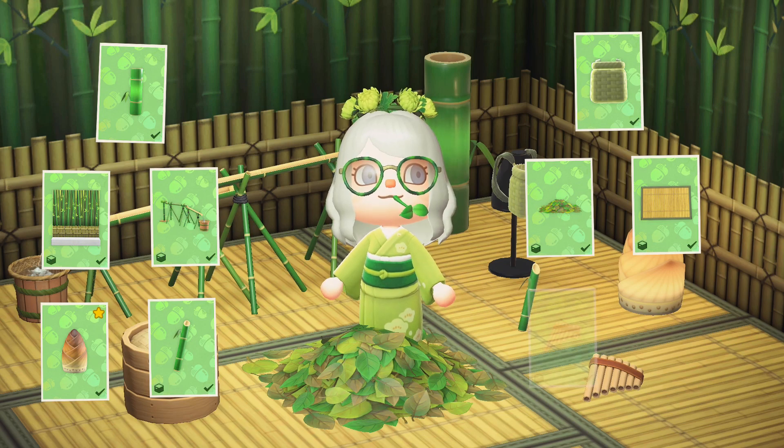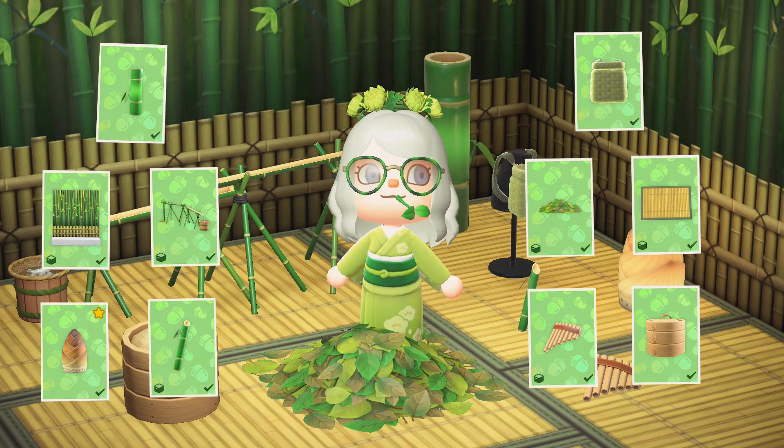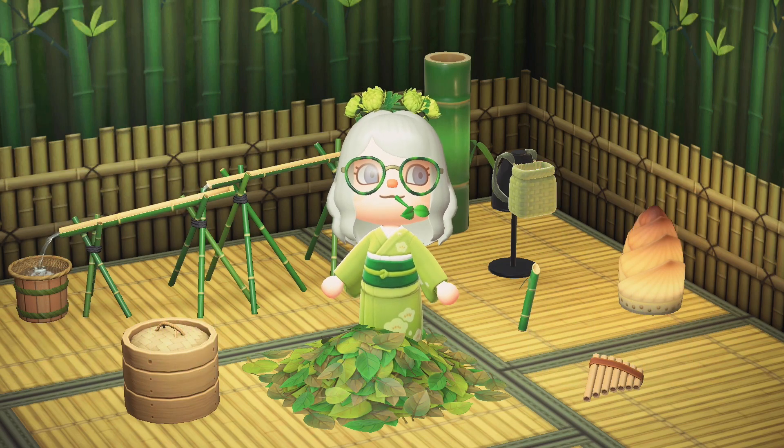Additional DIY recipes include the green leaf pile, the light bamboo rug, the pan flute, and the steamer basket set. All these crafting recipes require young spring bamboo, so you'll want to collect lots if you want to craft these items.